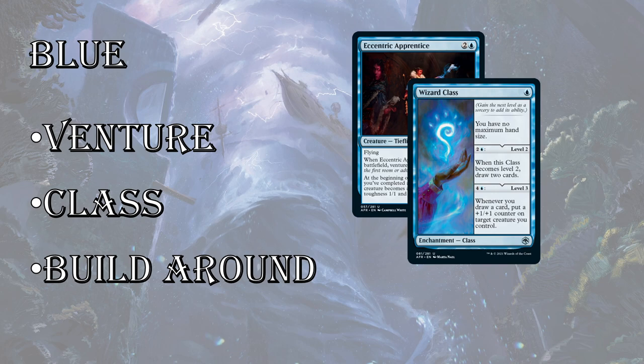Next up, there's a cycle of class cards — each color gets a class at uncommon. I think the Wizard class is probably the generically best. The first ability is irrelevant — no maximum hand size — but all you have to do is pay one blue to get it in play. Pay three mana, upgrade to level two, and you draw two cards, so it becomes a Divination. Then it sits at level two until you have five extra mana, and gets the third ability: whenever you draw a card, put a +1/+1 counter on target creature you control.